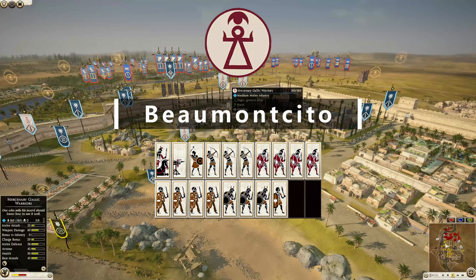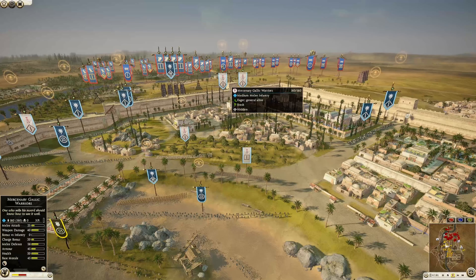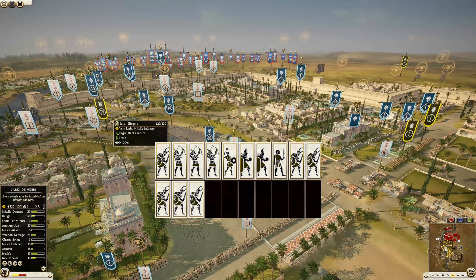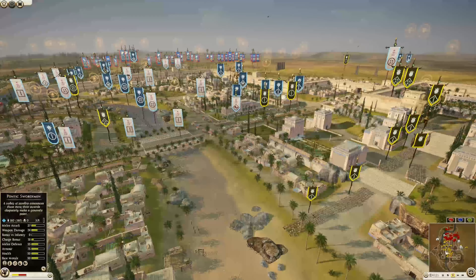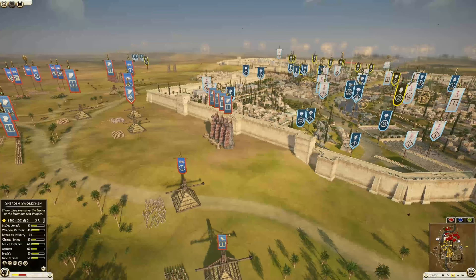Carthage is commanded by Bomoncito and he has four Gallic warriors, four Libyan infantry, three Samnite warriors, one Scutari, his general's a bodyguard, three Cretan archers, one Balearic slinger, and a scorpion. Finally, the Aioli are commanded by Why So Serious and he has six Sherdman swordsmen — one being his general — two Neuragic runners, one Sardi hillman, three noble Sardi archers, and one Sardi slinger.